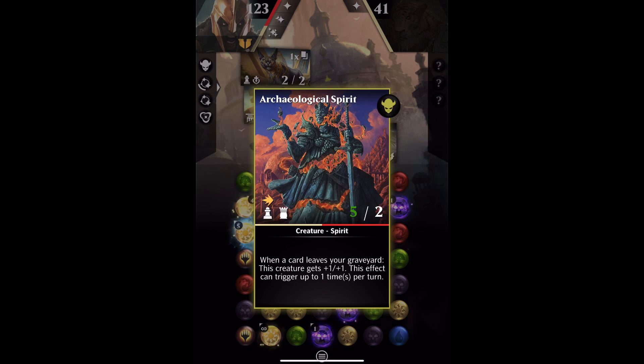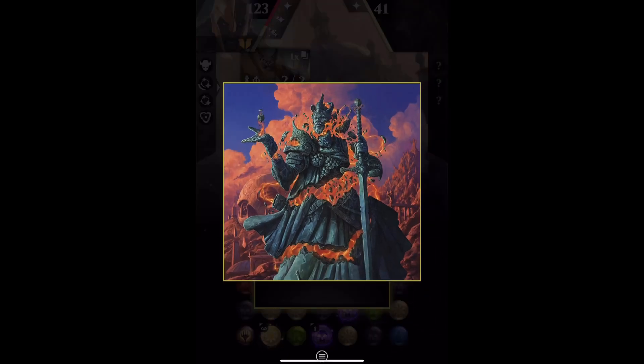And when a creature leaves your graveyard, this creature gets plus 1, plus 1. This effect can trigger up to 1 times per turn. So that's the bit we need to make happen and Bell Borker is going to help us with that. The artwork is by Dave Raposa — he has about 70 cards to his credit. Not many have made it into Magic Puzzle Quest, but you probably know Jace Mirror Mage, which is a Vanguard.